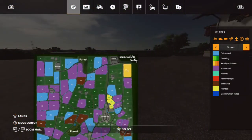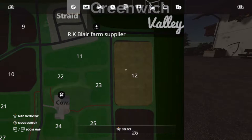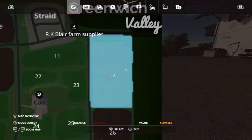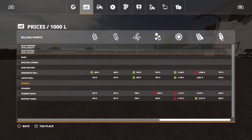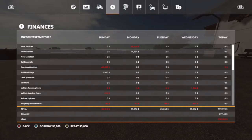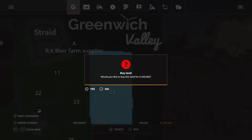We're going to look for fields that are ready to harvest and owned by other farmers — like field number 12. We're going to buy it. But since it's almost 250,000 and we've only got 67,000, we'll have to visit the bank and max out our loans. Don't worry — it's just a short-term loan for now.